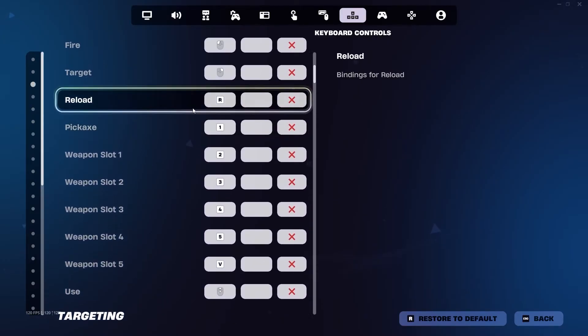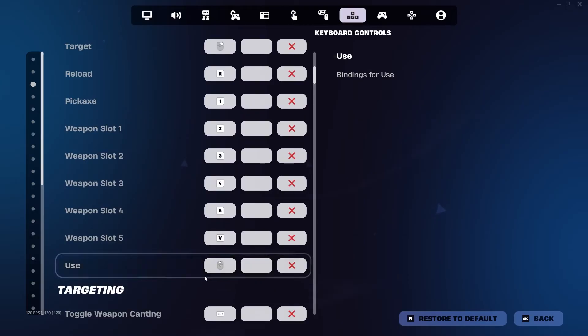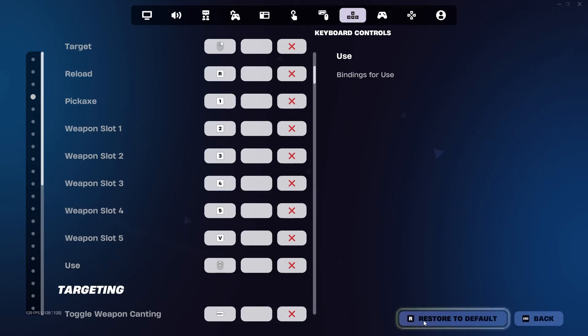Under the combat option, your use button will actually be your revive button too. So it's going to be the same button you use for doors, guns and things like that. And once you've chosen the one you want, just apply the setting.